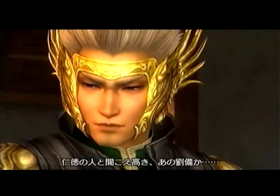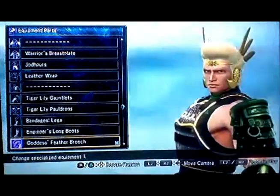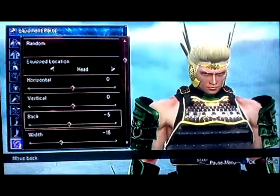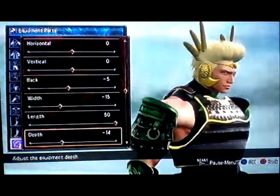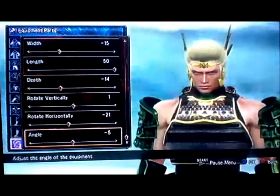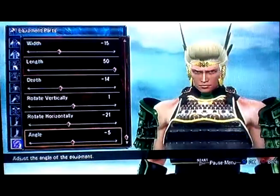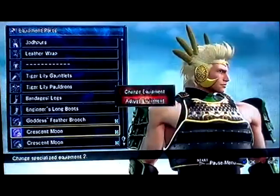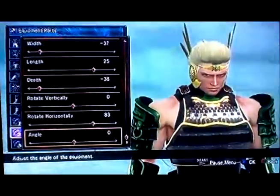For that funny-looking visor, I gave him the goddess feathers and made them really long — put them back at naked five with the short setting, then made them really long. It took a while to constantly get them up to his face area. The other part was for the two moons.